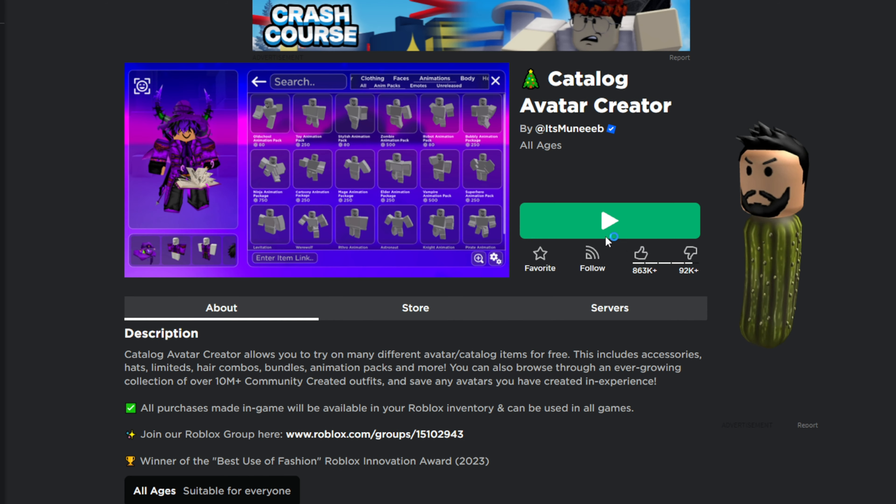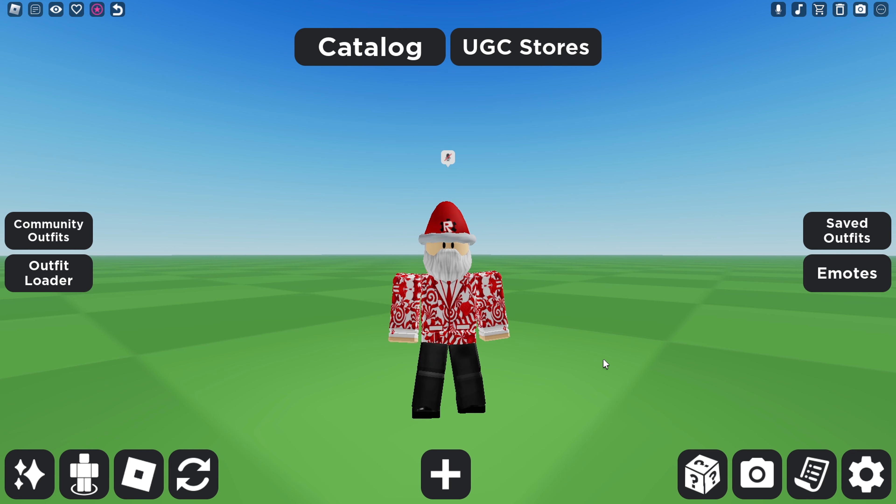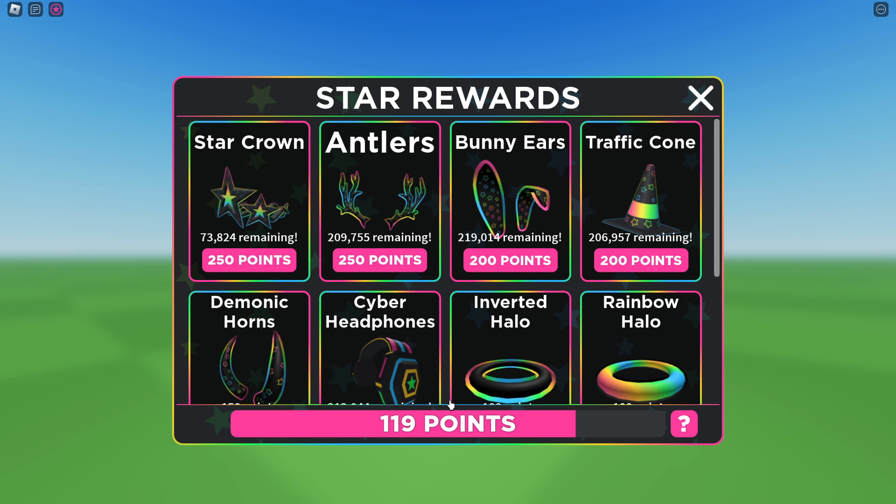First, join Roblox Catalog Avatar Creator on Roblox. Once you've joined, go to Star Awards in the top left corner. You'll see a point amount — every 60 seconds you unlock one point, and you can use these points to claim free UGC.